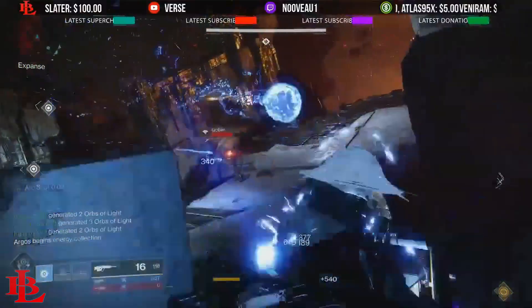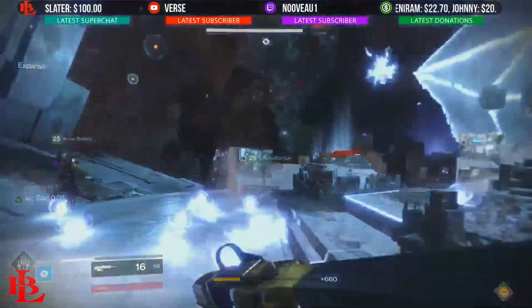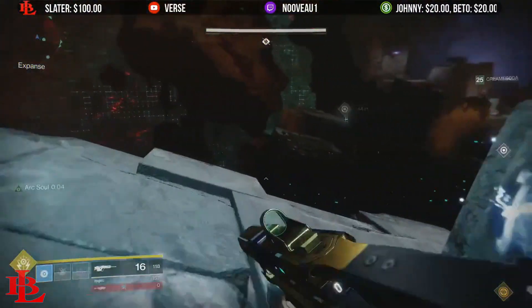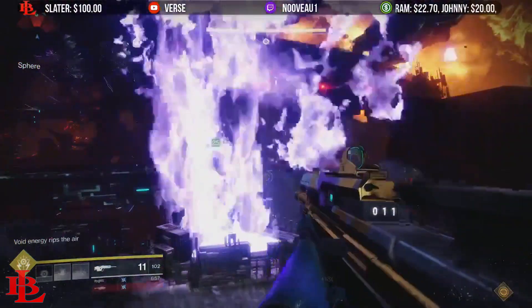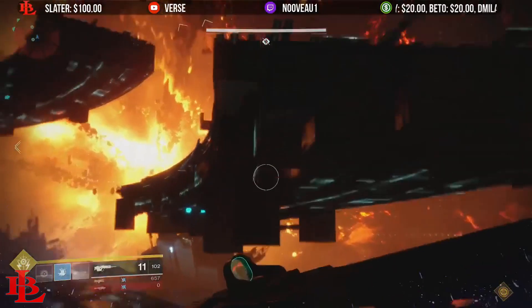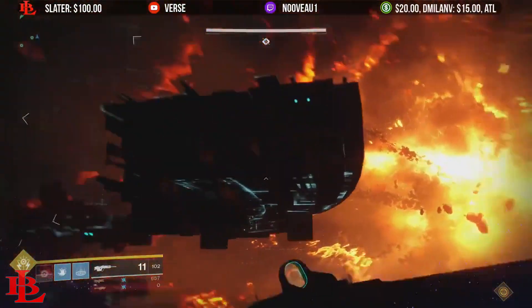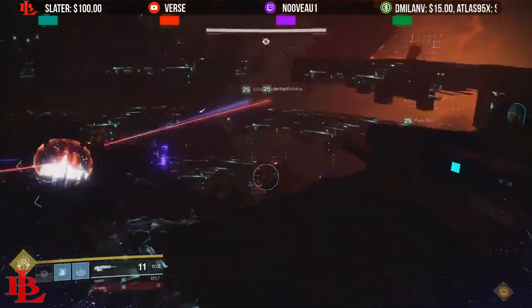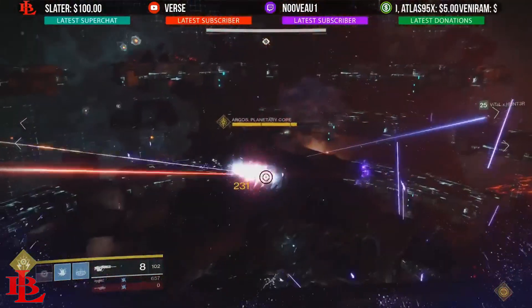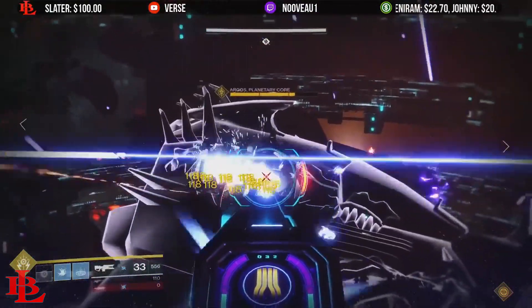Once you DPS him enough it's rinse and repeat. Go to your platform, charge up the skulls, and once the skulls are charged you'll notice his shield goes down and a set of platforms spawn. To damage him you're going to have a set of crit spots — work your way down from his head, shoulders, and arms. Jump to the highest platform: he has two crit spots on his head, one on the left side and one on the right side. Divide yourselves into groups to shoot each corresponding crit spot.